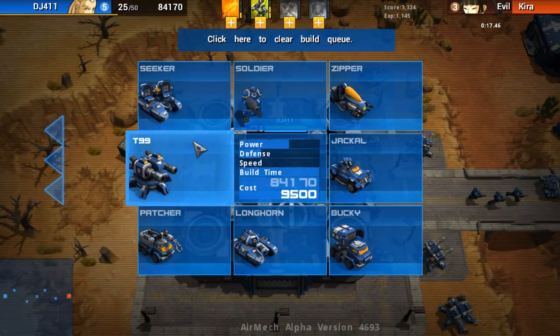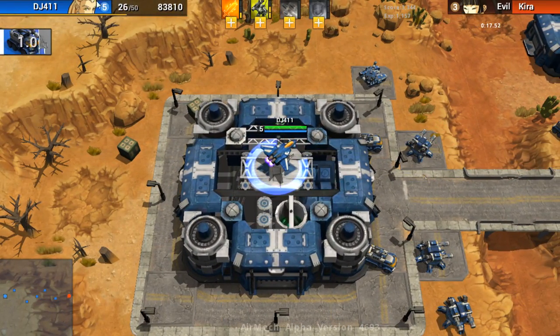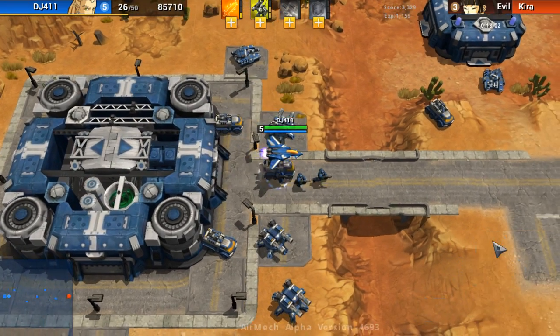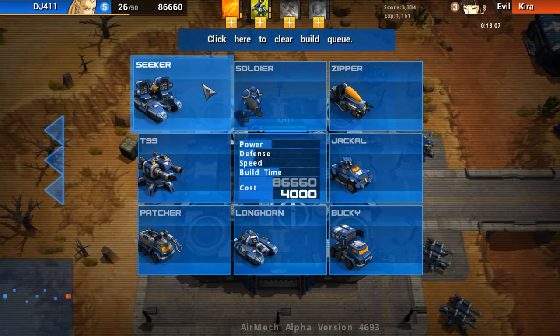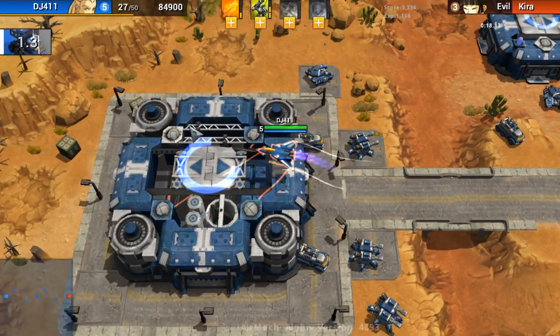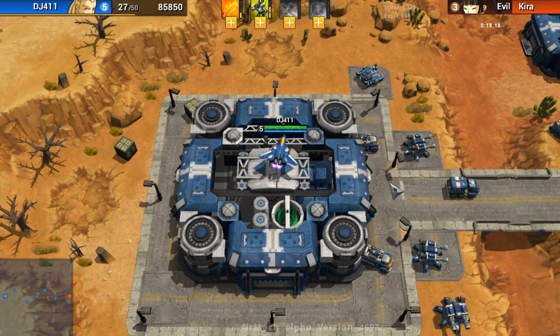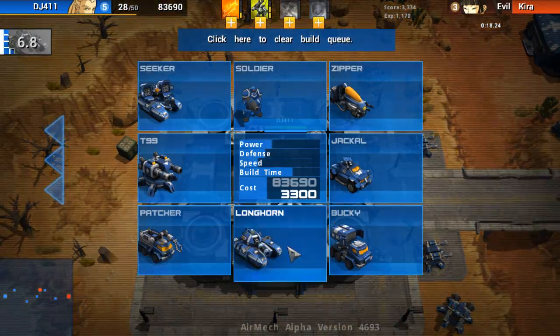I keep pressing that. Let's try a Patcher — what's a Patcher? I think I'm level 5. Evil Kyra is level 3 — is this the health bar, all the red stuff? Let's do that. I keep forgetting you actually have to build things, it's a little confusing. Bucky — oh that guy heals! I guess that's the Patcher. Let's build some more — I'm just going to build a bunch of these.